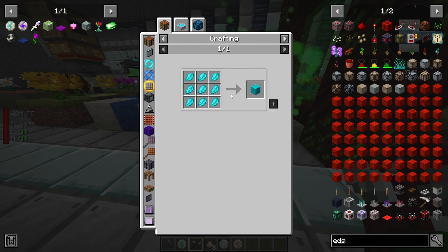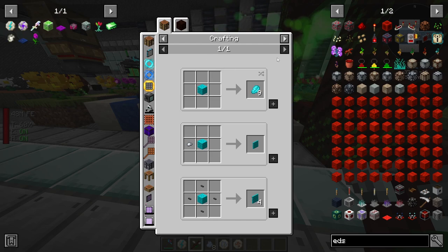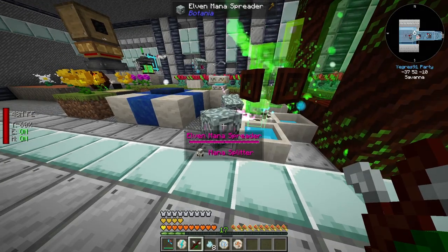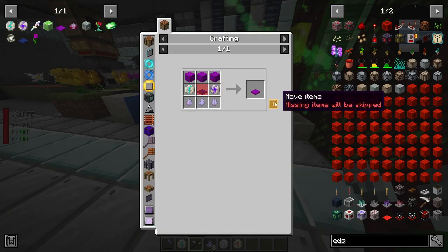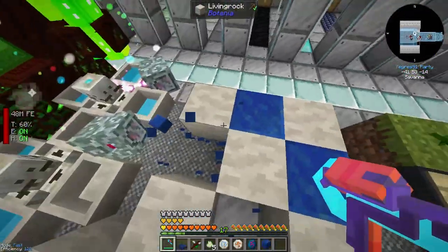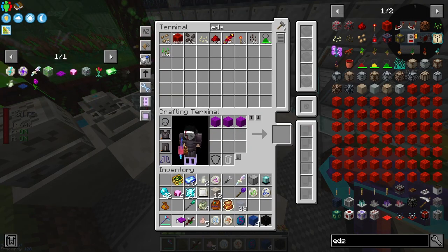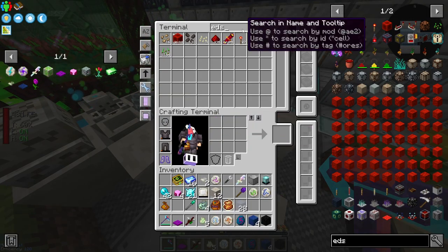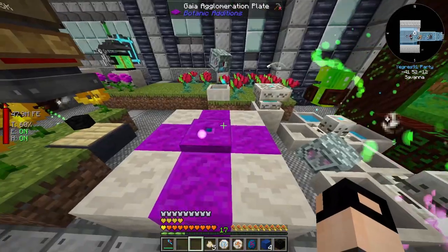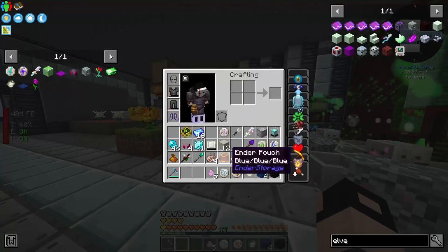We made some elven lapis - which is basically lapis in a mana pool making mana lapis block, then through the elven gate that makes an elven lapis block. Let's make the Gaia Agglomeration Plate. We need the elven lapis to replace the previous lapis, and then that all goes in which will allow us to make terra steel ingots at a much much lower cost.